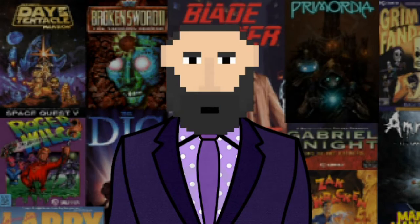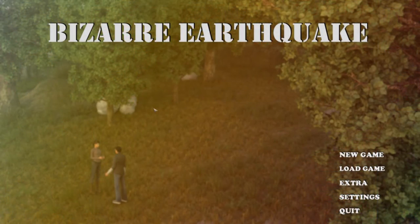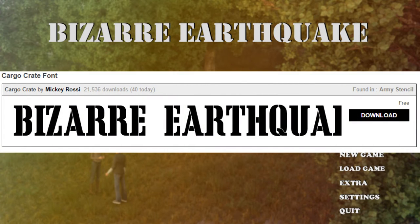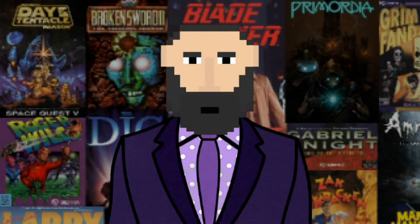Let's talk about Bizarre Earthquake now, which means cue the gameplay footage. Now when the game starts off, you're going to notice the production values. The menu screen is just a static screenshot of the game with some filter effects. And I kind of suspect the font was chosen because it can be licensed for commercial use. Practical things here — this is an indie game.